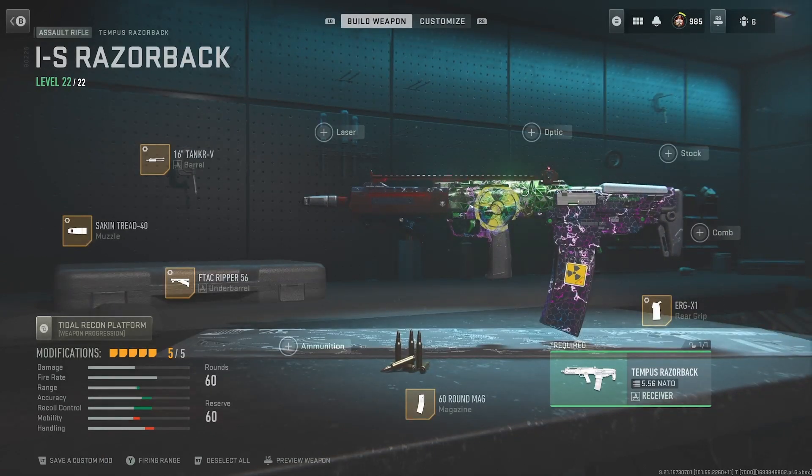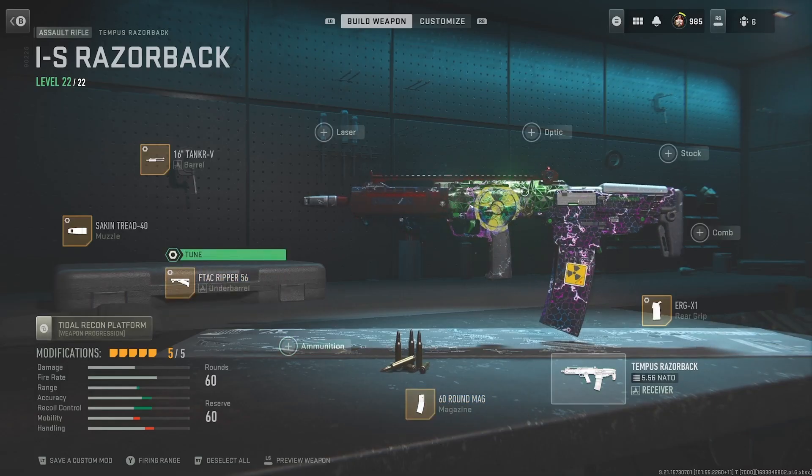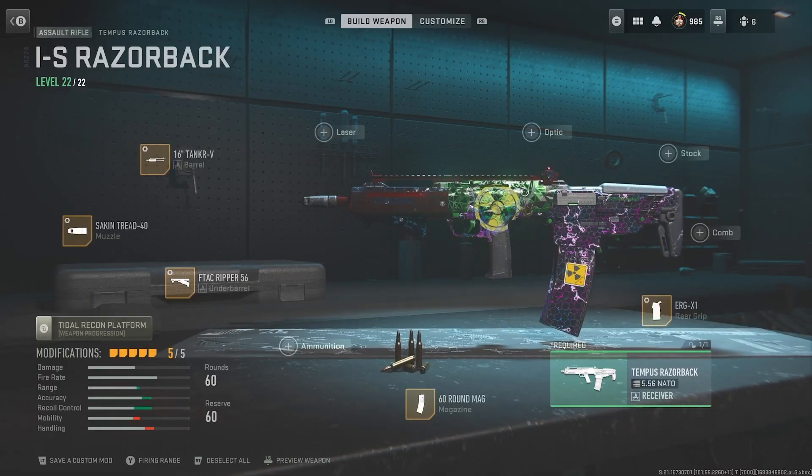Hey guys, welcome to the video. Today I've got a great gameplay using the newly buffed Tempest Razorback. This was buffed in Season 5 Reloaded and is now a very meta viable option. This is a very good gun for the mid-range, but I was able to stretch it out to long range as well. I'd say it's more of a Sheikah Islander Vandal gun, but it did very well on this match in Almazra.